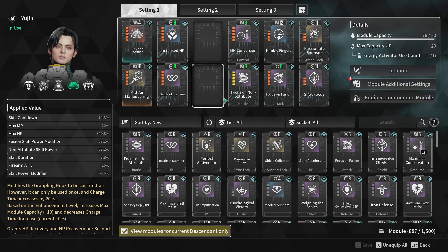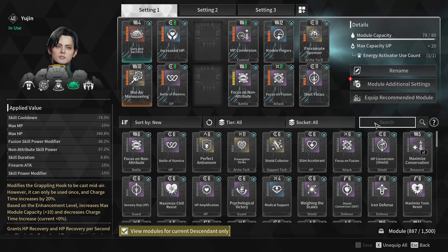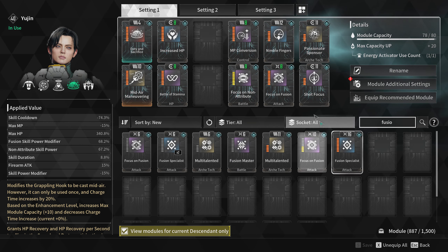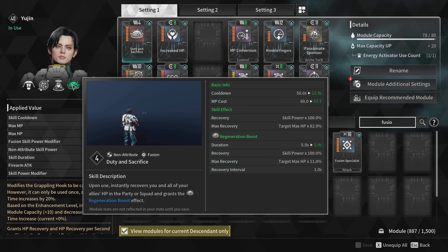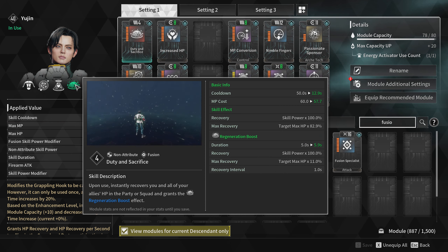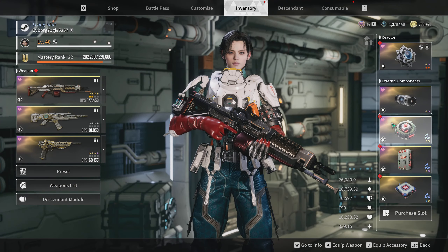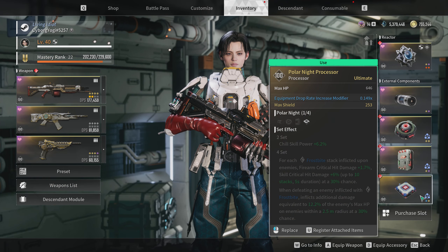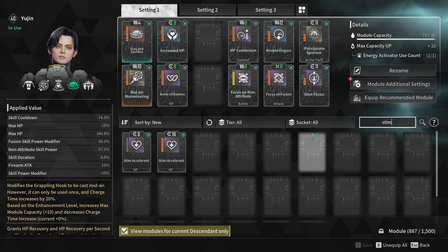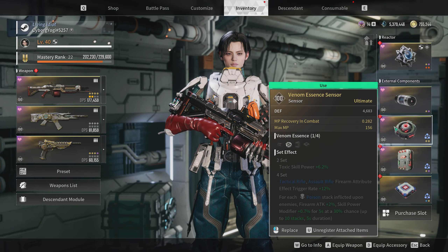The healing of his fourth ability scales massively with non-attribute and fusion power, so I have those two modules in my build. I did not go for the ones that grant the most power boost since I also needed to cut down the skill cooldown so I could recast my first and final abilities anytime. Also, the higher your health values, the more health you initially restore from your ultimate ability, so it's good to stack health in your modules and external components. However, I don't recommend overdoing health stacking or equipping the Stim Accelerant module — in real missions you should also have high MP with additional MP recovery so you can use your abilities efficiently without energy problems.